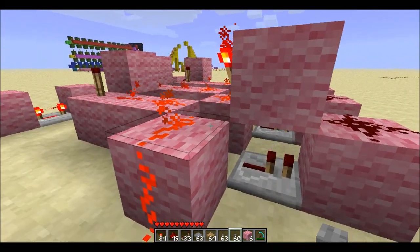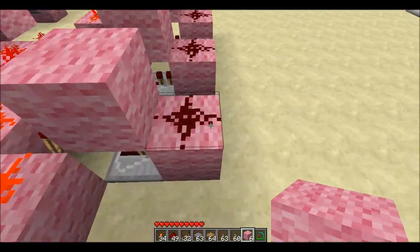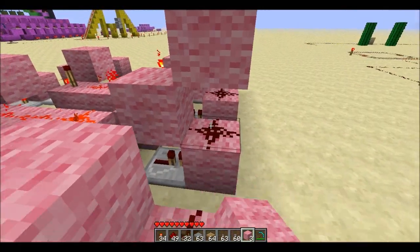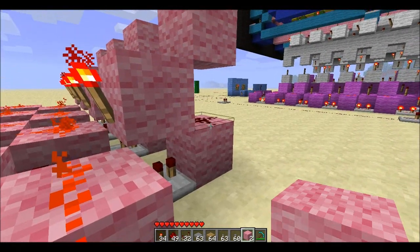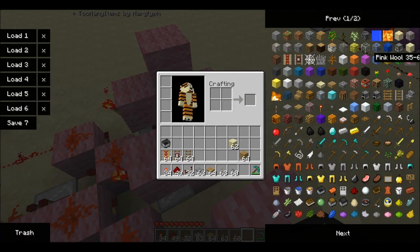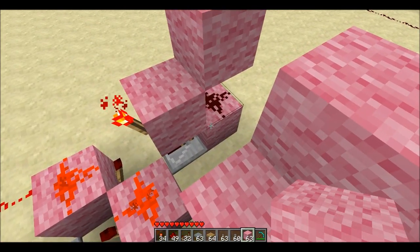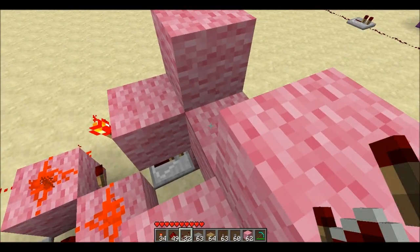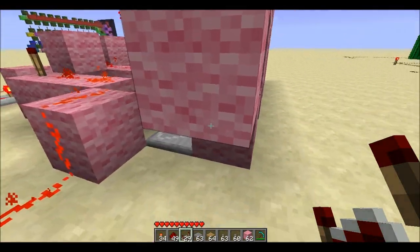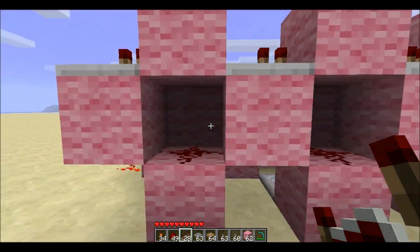To reset all these, what you can do is introduce a reset line like I did in the other one. This is how you make it reset them all at once. We're going to throw down a line coming through here, and what this line is going to do is power each of these pieces of dust behind here, which will reset all the RSNR latches.